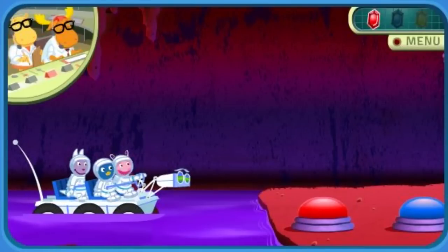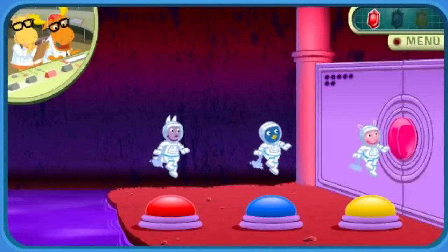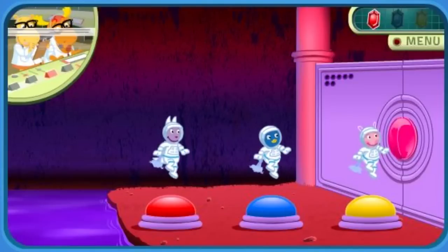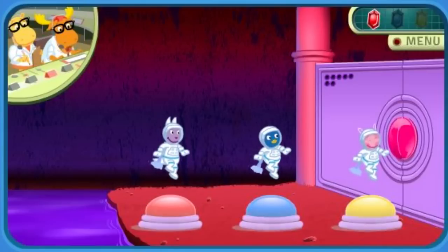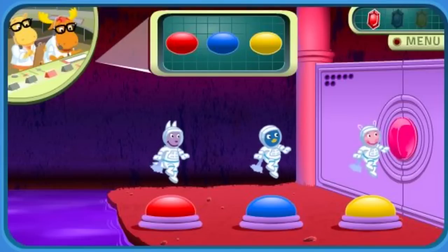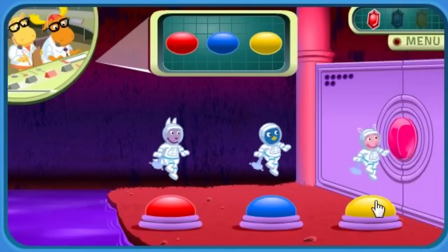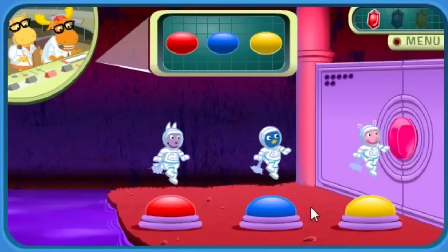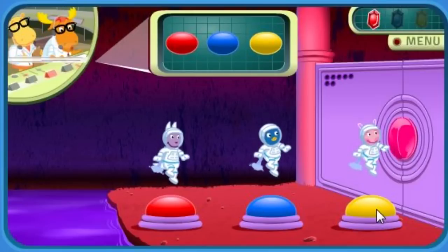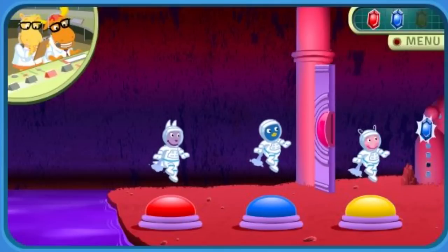Mission Control, we're ready for further instructions! Shadow Crew, the crystal is right behind that big door! To open it, you'll have to enter the secret code. Use your mouse to click on the buttons. Repeat the same order that I'll show you. The secret code is: yellow, then yellow, red, and finally yellow, red, blue. Yes! You entered the secret code!